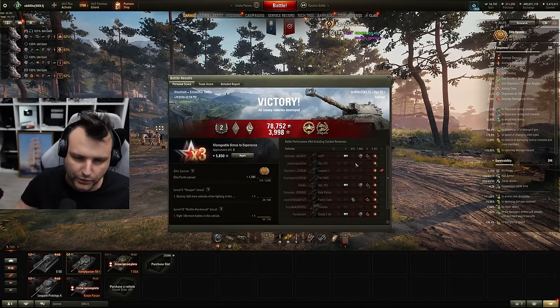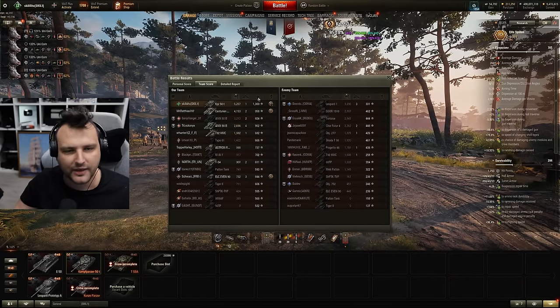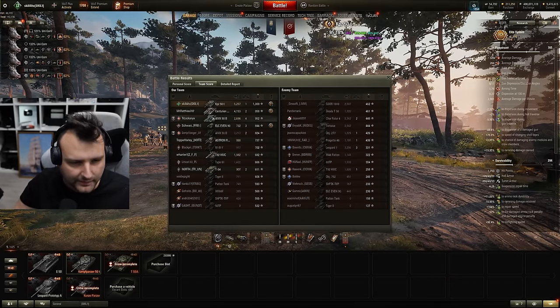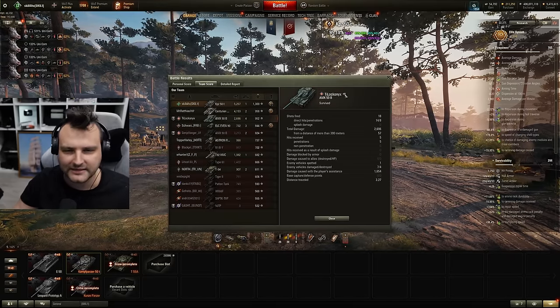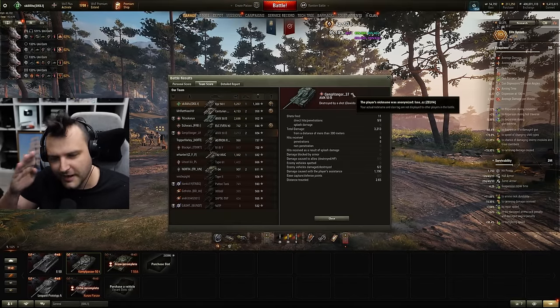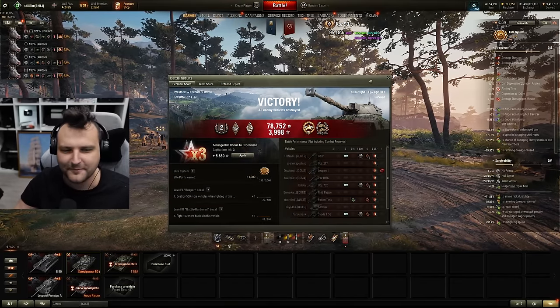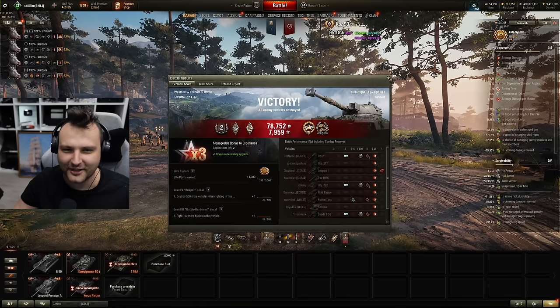We have 5.2 thousand damage and 900 assisting damage. We are first by experience and first by damage. But I need to admit that those 50Bs definitely helped us. I have a feeling that both of those gentlemen are baboons, so pleasure to meet you, you sweet magnificent bastards. Let's keep up our journey, what a great tank.